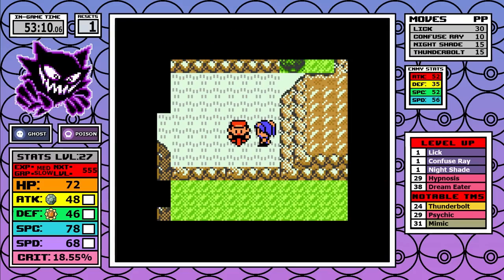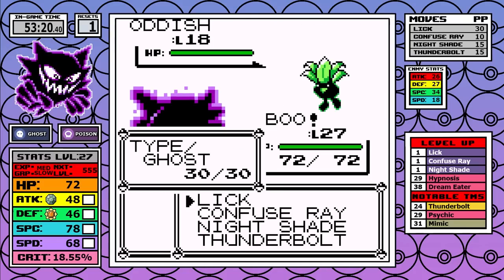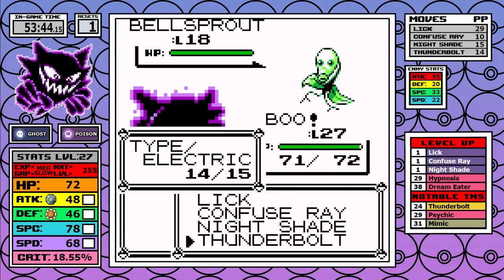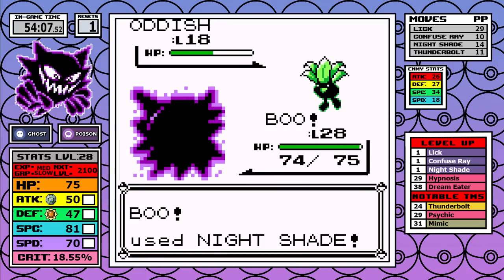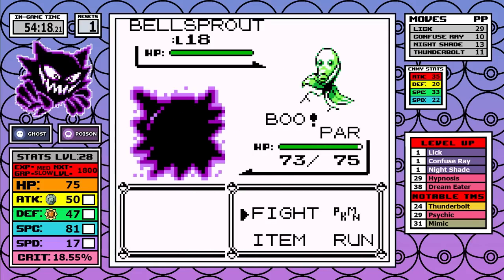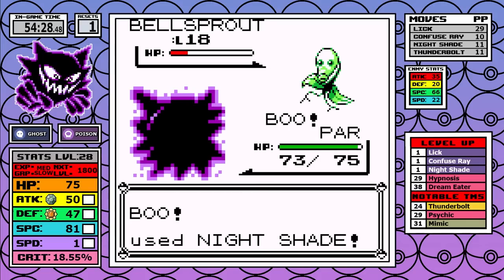Originally I had a route planned where I picked up an extra battle to get Rest because I thought a certain upcoming battle might be inconsistent, but it turned out not to be the case. The fact I can't get poisoned helps a lot, and being immune to trap damage along with Thunderbolt still doing tons of damage means this section isn't as bad as it was in the Starmie run I recently streamed — ultimately getting Rest is kind of just a waste of time.